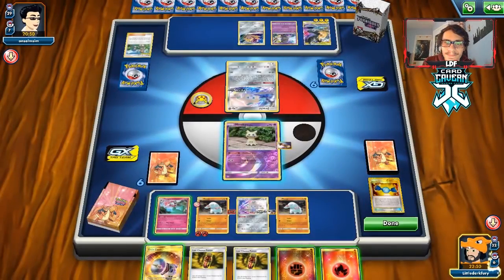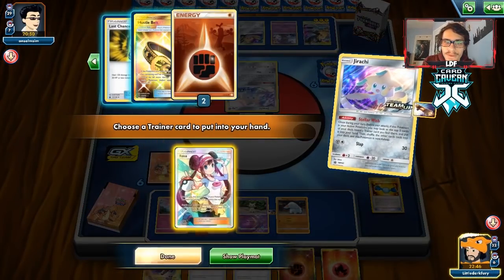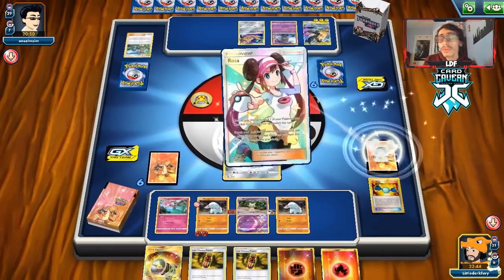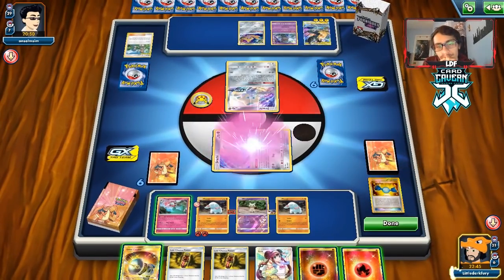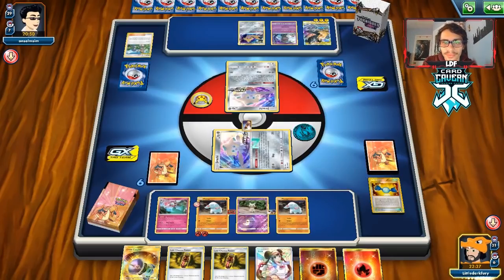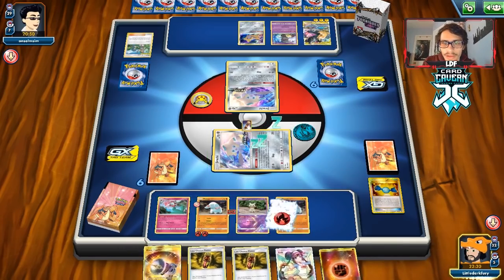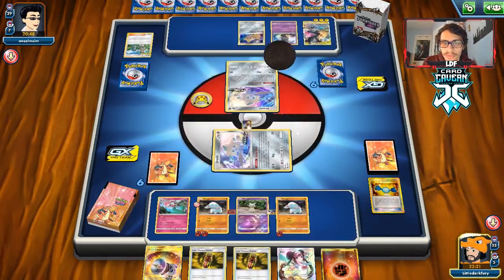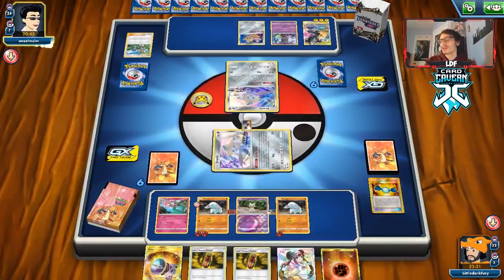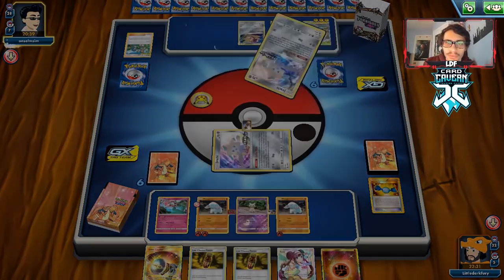We go into Jirachi — Stellar Wish only gets us a Rosa. We do have Hustle Belt which is kind of cool. We go Wonder Gift and finally get Poké Communication back. We drop Poké Communication and attach early. With Karate Belt we can attack with Donphan next turn. If Fampi gets knocked out by Custom Catcher, we could go Wonder Gift to find Martial Arts Dojo.